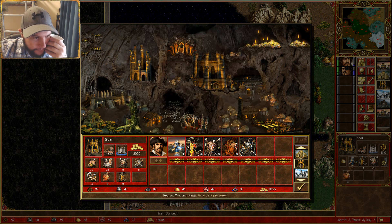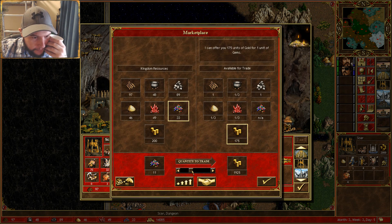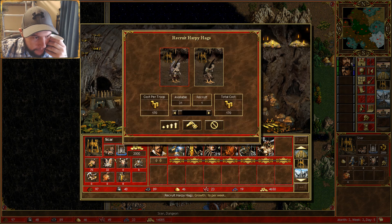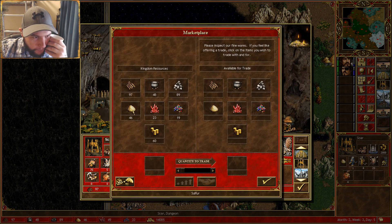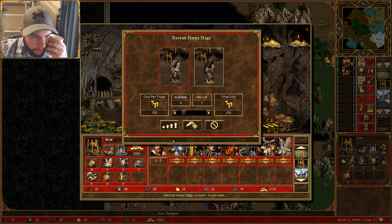Marketplace. That should be enough to get the manticores as well. Harpies — they're pretty good too. So we need to get prepared for that orange player.